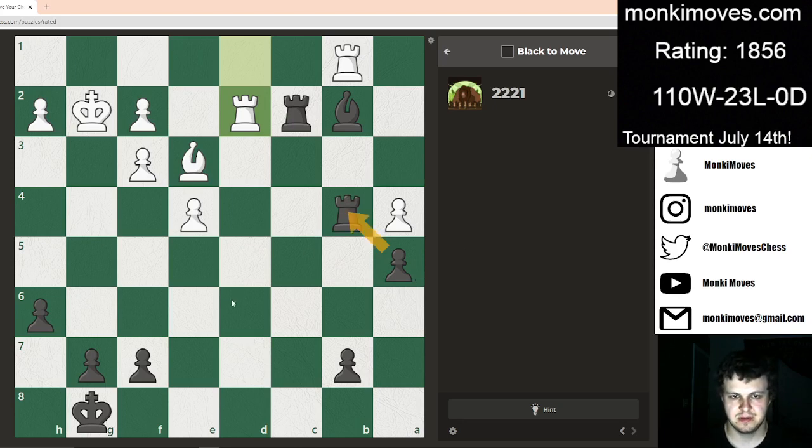I wonder if it somehow ends up with us getting a passed pawn here. Maybe takes, takes. Bishop here. If he takes and pawn takes, we're promoting. If he takes here, then I'm winning. If he goes to protect this, then they pin him.